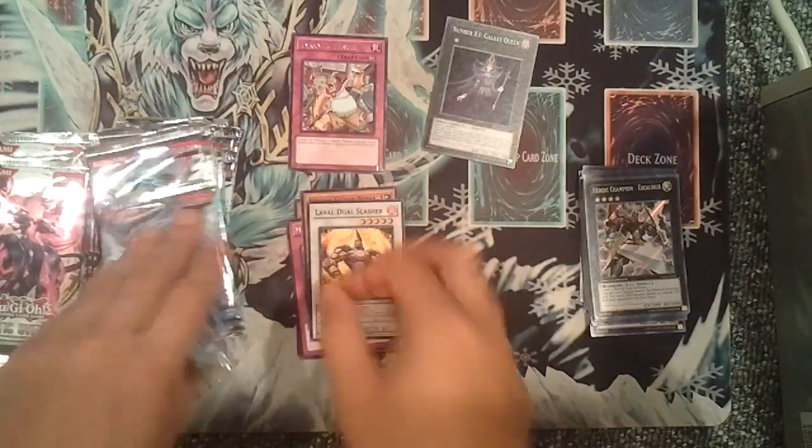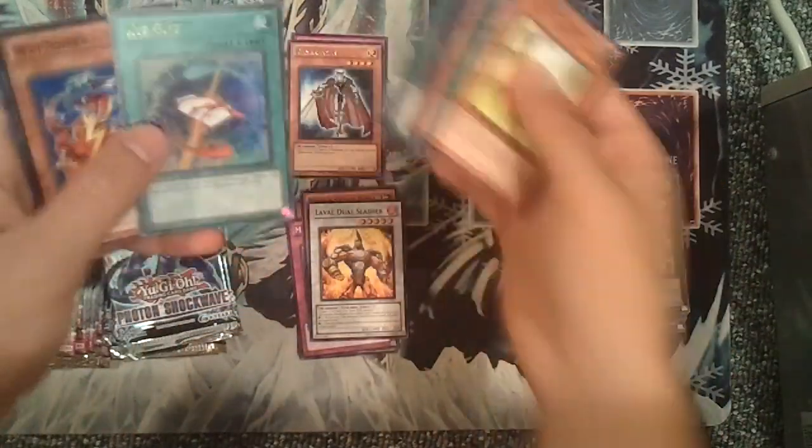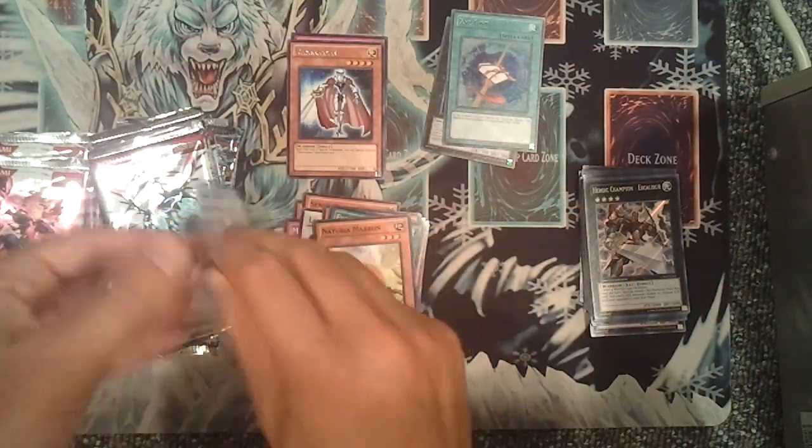Tyrant's Throws and Number 83, Galaxy Queen — right off the bat. Daybreaker and Xyz Gift. We're going from Super to Ultra. We're going to go to Seeker right away, and then Ghost.